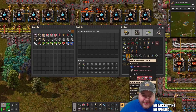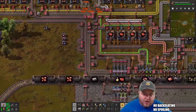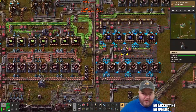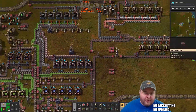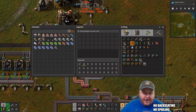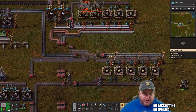Wait, I need more low density structures — oh no. All right, that's done, then we can research that. Let's go grab some low density structures — we're using them now because we're making science. I need 50 — good gracious.